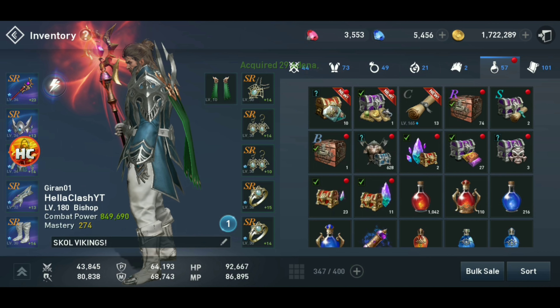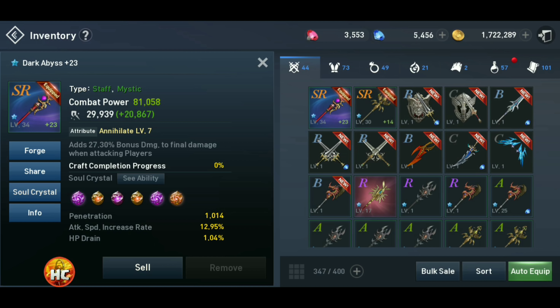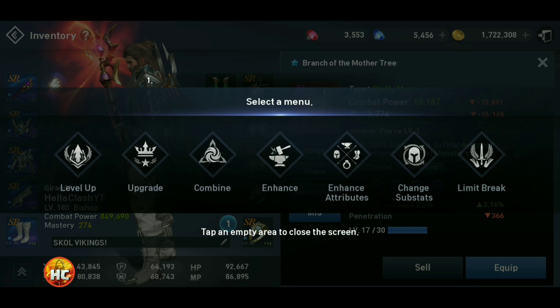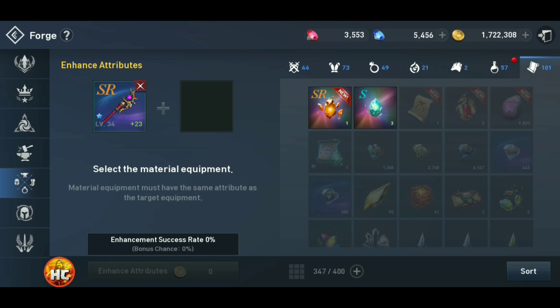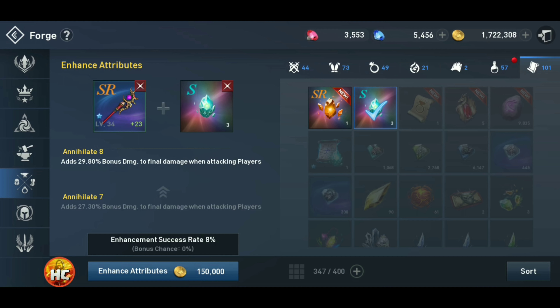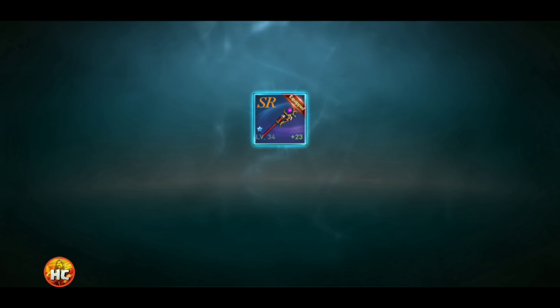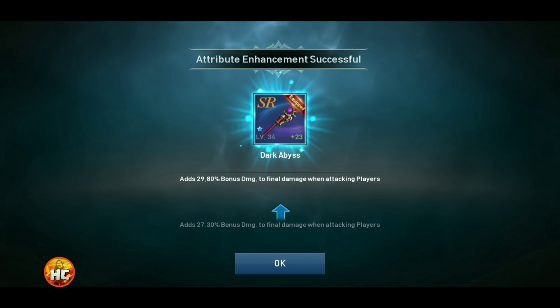Last thing to do — it comes down to what do I use that SR stone on, which one of these weapons? I think I lean blue because I still have a lot of work on the red, but it's very tempting to use the red. Let's go in here and enhance attributes. Let me know what you guys think — should I have done the blue or the red? Right now I have no bonus because I've cleared all those. If you have a bonus chance from previous stones, you definitely want to use up S's and R's and get a level complete on any weapon you're trying to attribute before using the SR, because the SR is 100% guaranteed. Since we have no bonus chance, we are going to take our rare weapon to level eight to do more damage against other players. Almost 30% damage against other player bonus.